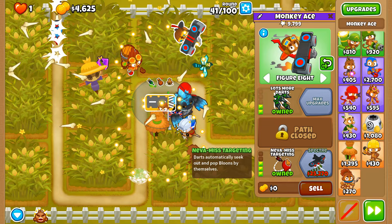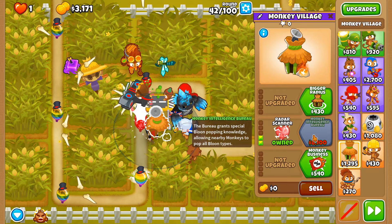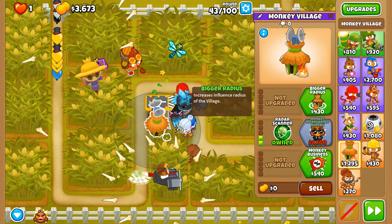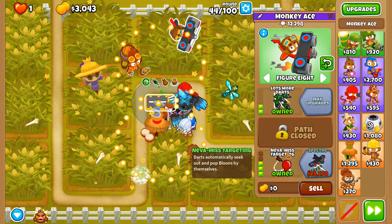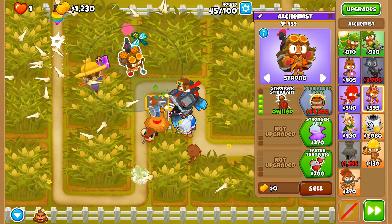Grow blocker can be nice, especially if you're relying on a tail with lupish, but I'm looking ahead to round 79 and its many rainbow regrows. We've got the 2-2-0 monkey village up and running. Not removing corn — we're going to get stronger stimulant and then go with the Spectra.